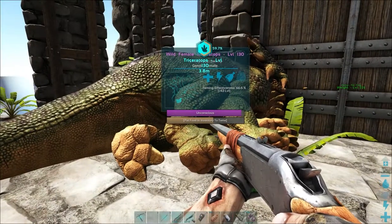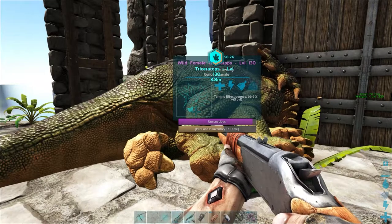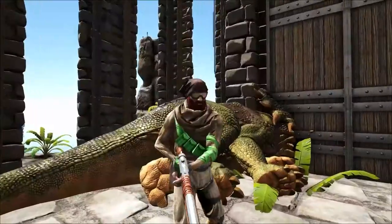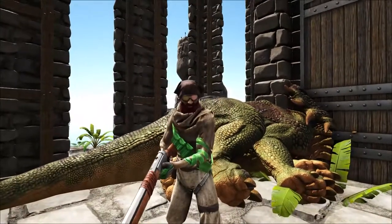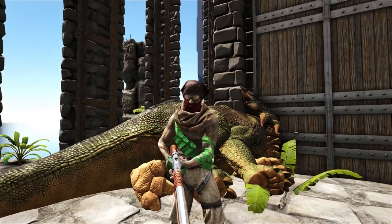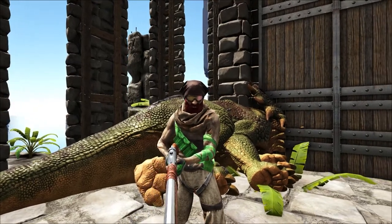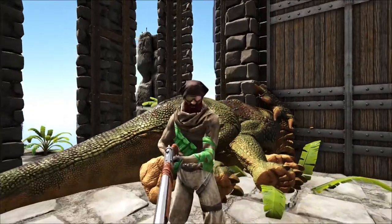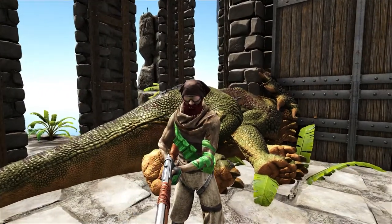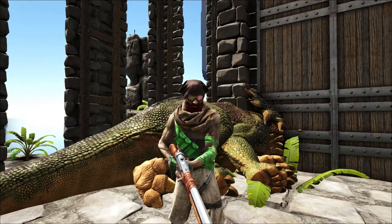That's really all there is to taming effectiveness. Basically, you want as high a level dino as possible — unless it's cannon fodder — so it's important to feed it the right food for the best taming effectiveness. Hope you found that helpful. If you did, please give a thumbs up, subscribe to the channel, and I love hearing from you guys in the comments, especially new players. Thanks for watching.